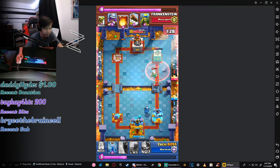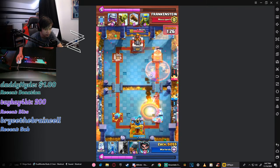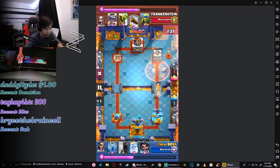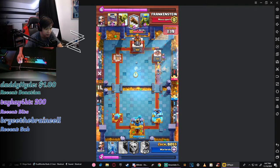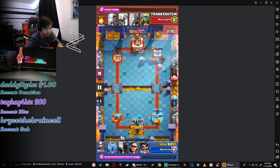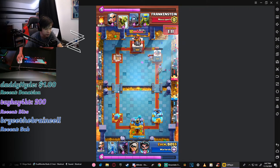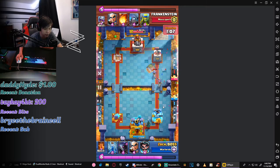I probably shouldn't have poisoned there but I did. That Battle Ram placement — that could have been the end. I'm just trying to get some damage in but he's defending really smart. I'm thinking about putting a Pekka here, but I just don't want to risk losing too much elixir.